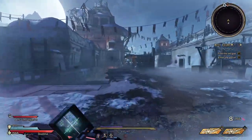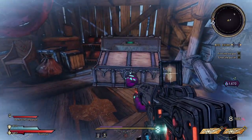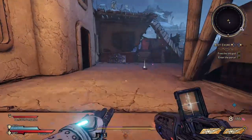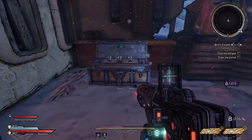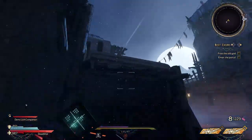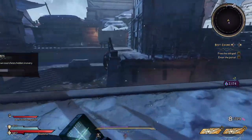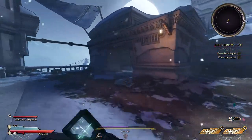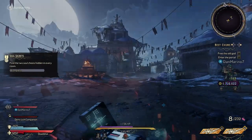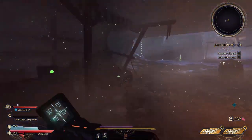On the second map, the first location is in this merchant stall right in front of where you spawn. The second location is to the right of the first set of dials that you have to rotate, up on this platform. The third location is next to the second set of dials you have to rotate, on top of this ledge. The fourth location is in the back left side of the map in the corner of this little side room. And the fifth location is in the middle of the map underneath the central room where the final set of dials is.